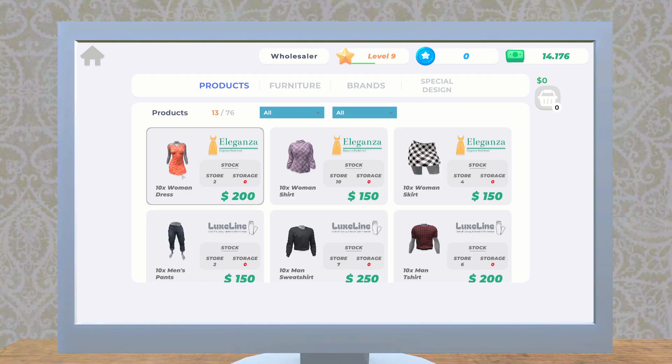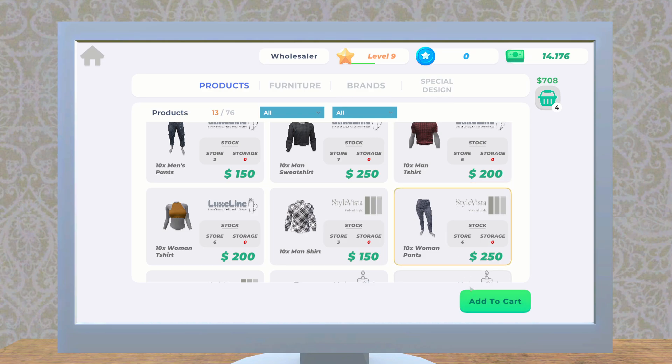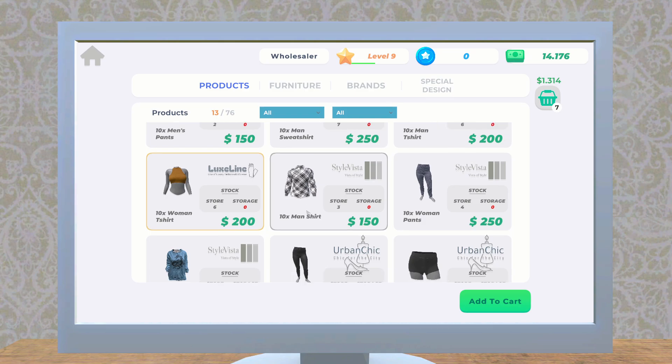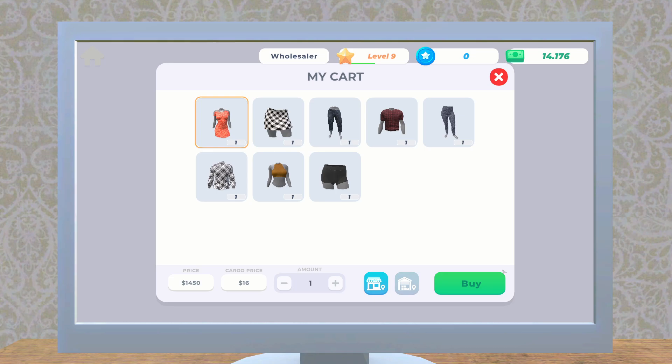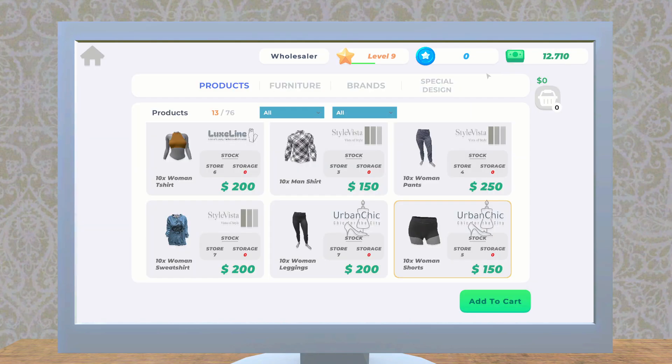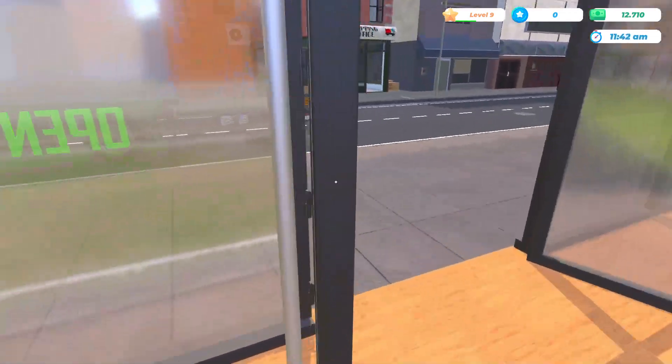Over to the wholesaler menu — let's get some of this, get some of that too, this as well, a little bit of this and a little bit of that. Oh, there's a lot of stuff we need to restock! Okay, let's go ahead and get these ordered. We're starting the day with a lot of money.